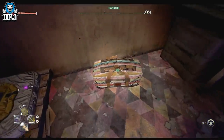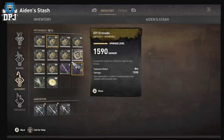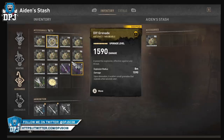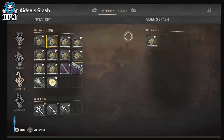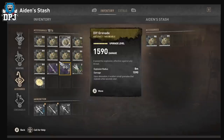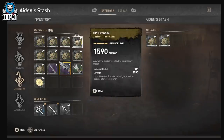Go to your stash, slot in the stack of 98. What happens is when you do this, it creates another stack of one — where that comes from I have no idea. Then, if you put in a stack of 99 or a stack of plus 10...